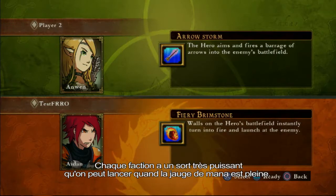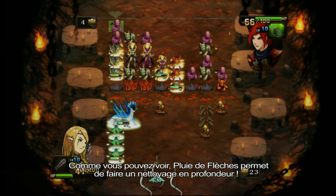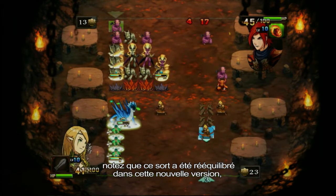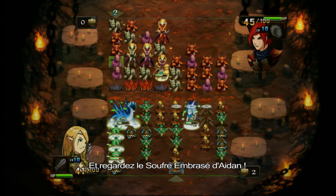Each of these factions has a powerful spell you'll be able to launch when your mana gauge fills. As you can see here, Aerostorm is just the surgical strike that the doctor ordered. For those Clash of Heroes experts in the house, the spell has been rebalanced from the new console version, so keep an eye out. Check out Aiden's fiery brimstone. Bam!